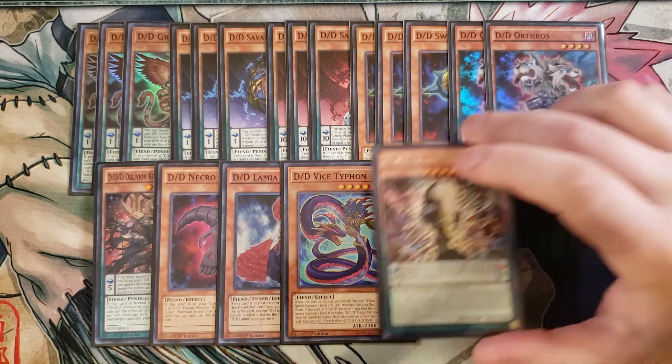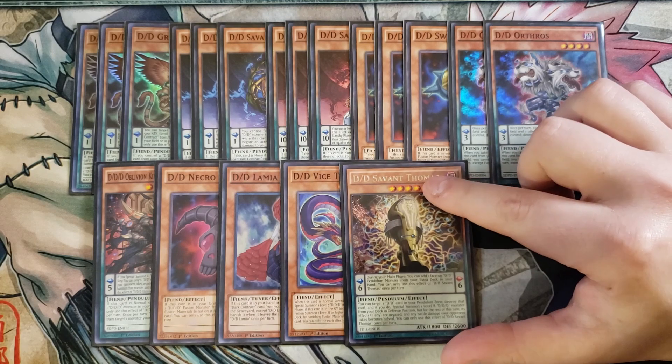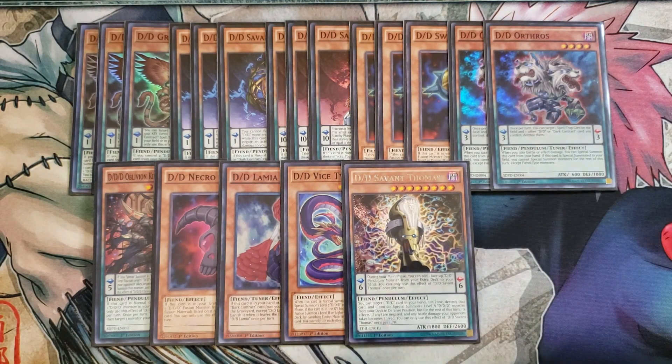We play one copy of Savant Thomas. I've considered cutting it but settled on one, and it works well. Its pendulum effect lets you add one face-up D.D. pendulum monster from your extra deck to your hand during the main phase. Its monster effect lets you target a D.D. card in your pendulum zone and destroy it, and if you do, special summon one level 8 D.D.D. monster from your deck in defense position. Even if the effect is negated, battle damage your opponent takes is halved, which isn't a big deal, but it still gets you a monster on the field.